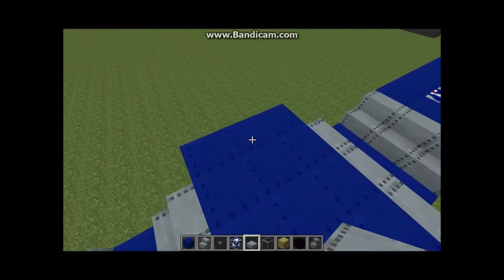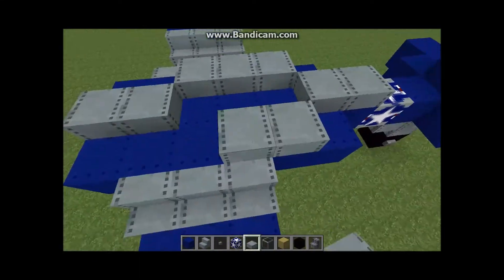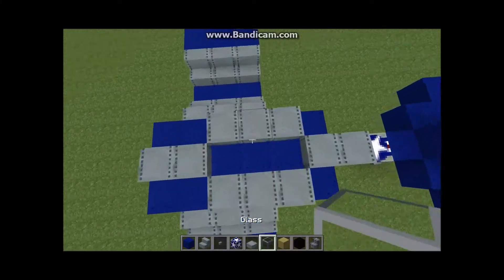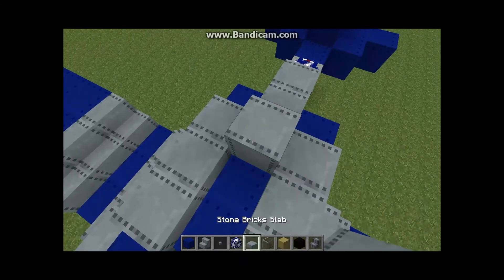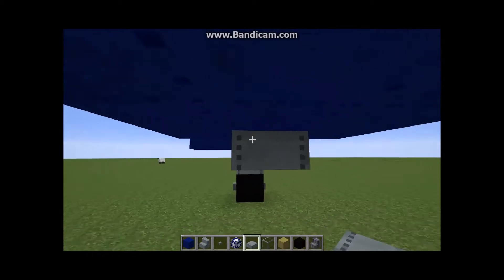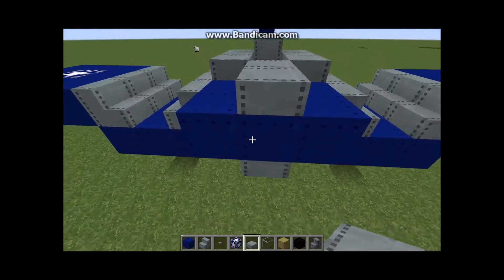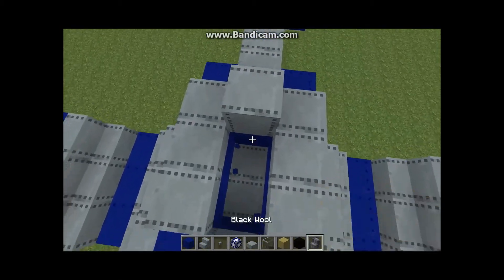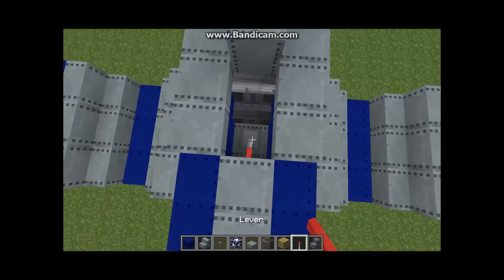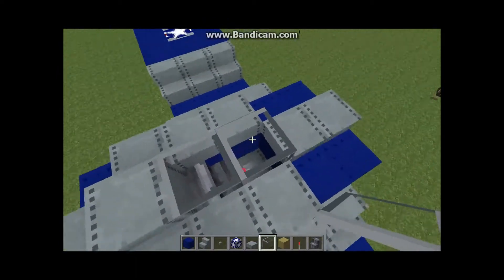Starting here you want to do two, three, two, three — so from the top it looks kind of like an eye. Then do two. Starting right there, drag that one, two, three, four, five, six — all the way to the front. Then break these two blocks. Grab your nether brick stairs and place one there. Grab your lever, place it here, then flip it back towards the seat so it looks like the little control stick. Put glass on top so you can look in on your pilot.